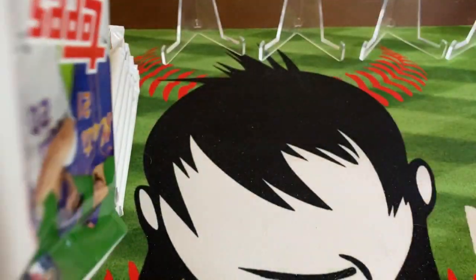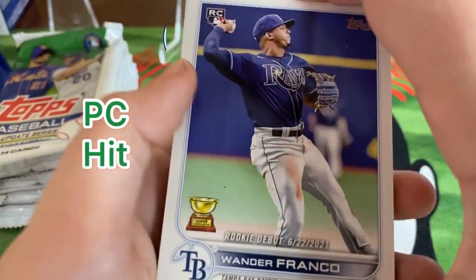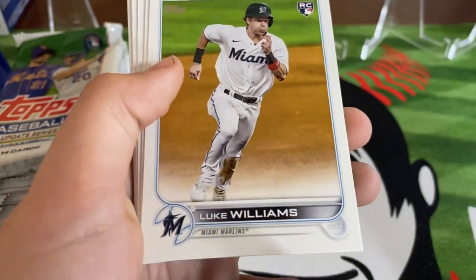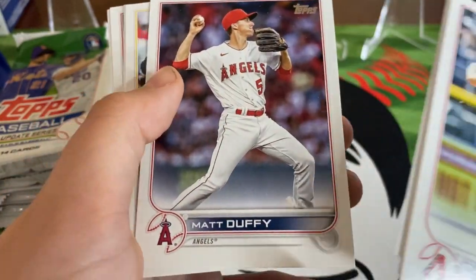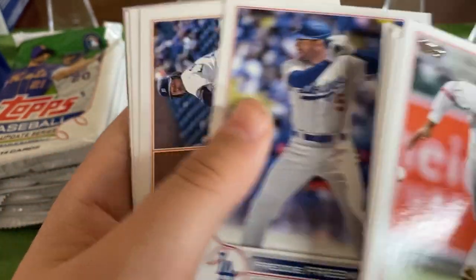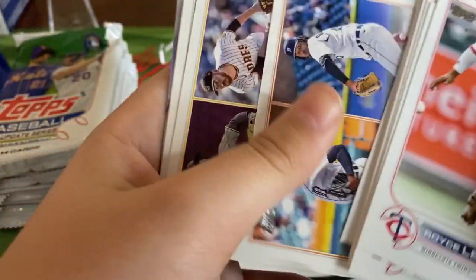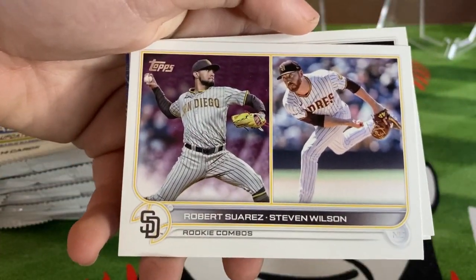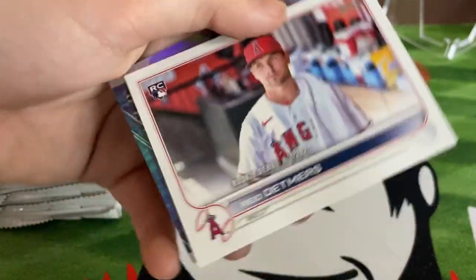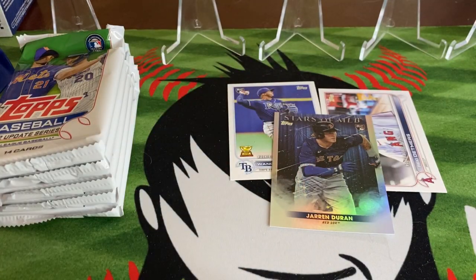This will be our commemorative relic pack. Right off the bat we got a Wonder rookie debut. Josh Rojas, Cole Ervin, Luke Williams, Corey Seager, Matt Duffy, Seth Brown, Royce Lewis, Freddie Freeman, the rookie combos for Detroit, and for the Padres. Opening Day Bronx Bash card, a Reed Detmers - that's a nice one - and a Jarren Duran Stars of MLB. Not a bad first pack.